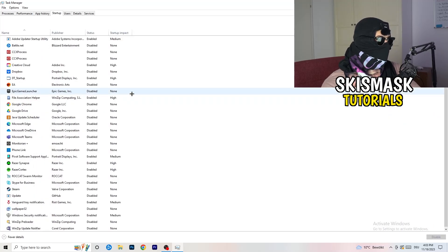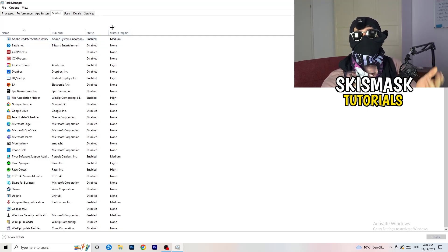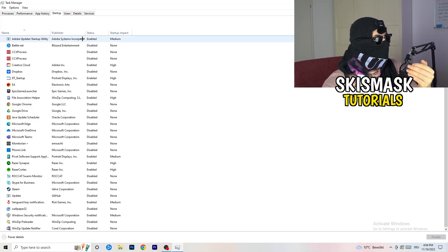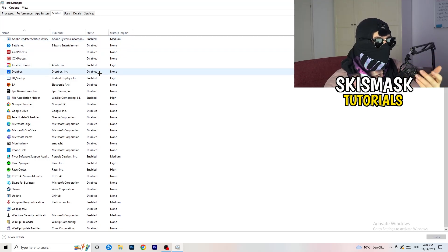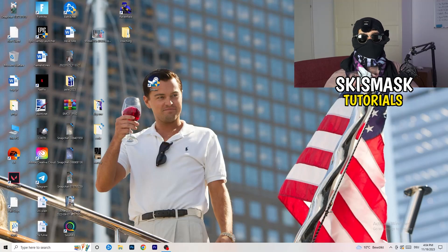Click on the Startup tab in Task Manager. A lot of problems start here — if you have too many programs launching when your PC starts and running in the background without you knowing, they will cause FPS drops. Go through the list, right-click any programs you don't want to run at startup, and click Disable. Once finished, close Task Manager.